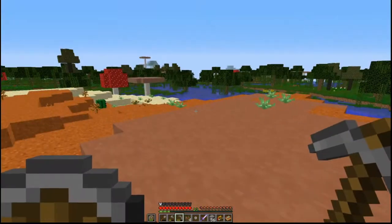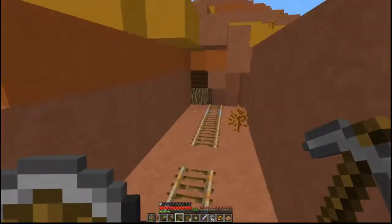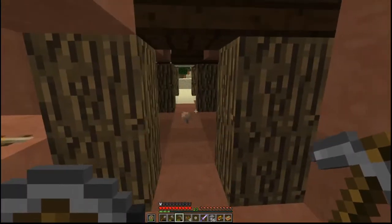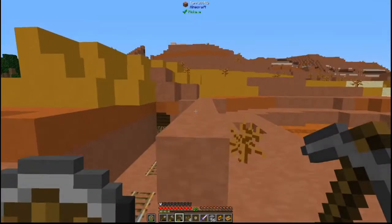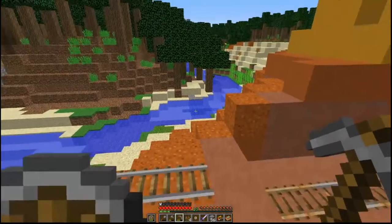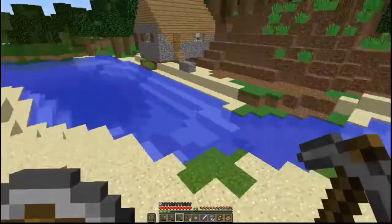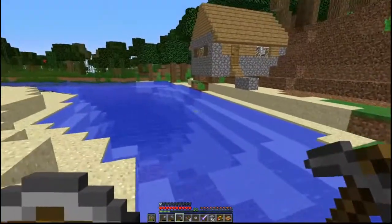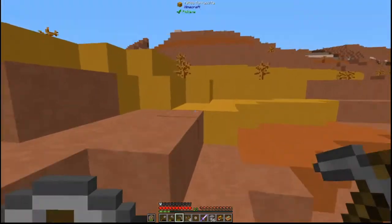My inventory is a little full right now. One of the reasons I am over here is because of the mineshafts — I want to go exploring. I am hoping I can find a spider spawner because if we can find a spider spawner then we will have an infinite source of string. Where did that one villager go? There's a brown coat wandering around here somewhere.